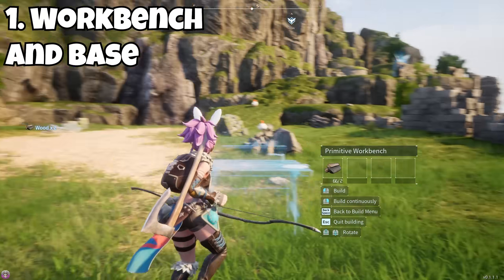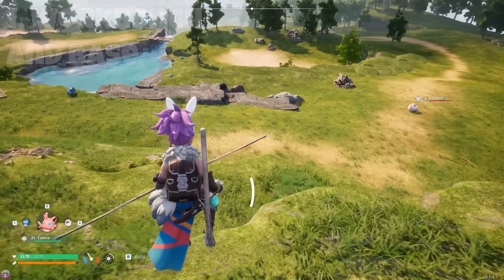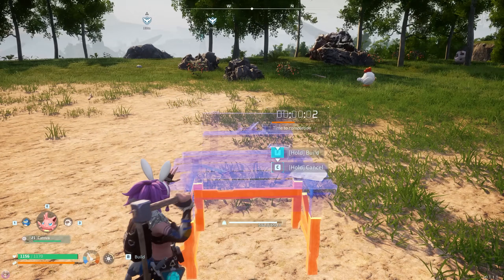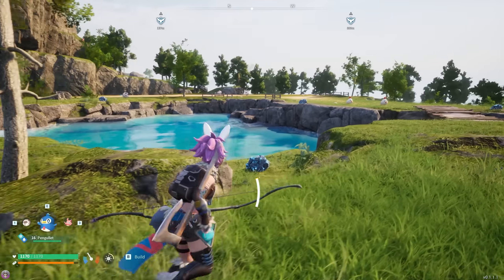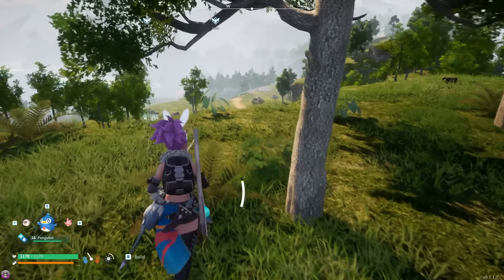Kicking us off, a really simple one: the workbench can be placed anywhere. Right at the start, you'll get the tutorial telling you to place your workbench and then build a base. What I'd recommend is do your workbench, get some tools, get some power spheres, go and explore the map a little bit. Once you're comfortable and you've found a nice flat spot, you can then build a second workbench there and build your base on that.